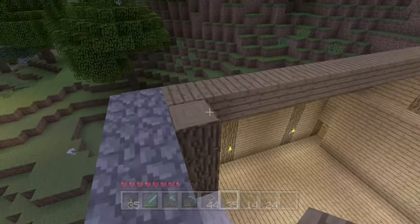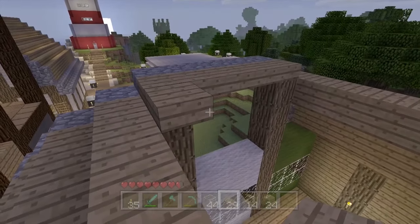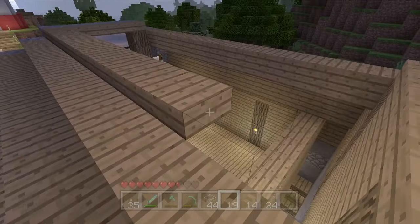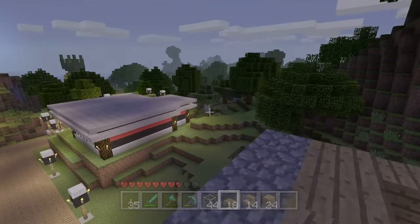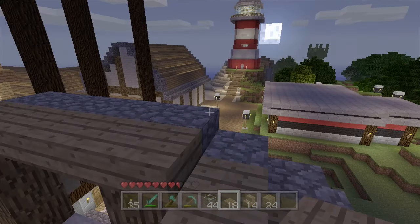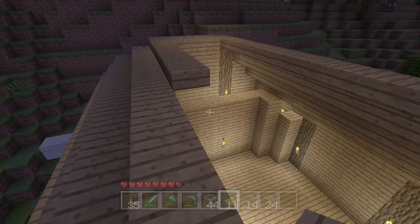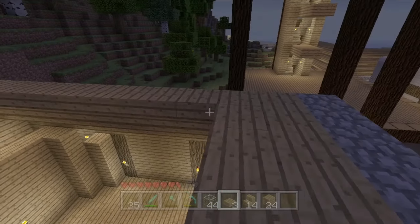I forgot how good my world looks at nighttime. I rarely see it at night. I made a promise when I was making my Bahama Breeze restaurant that I wanted to spend more time at night in my world, because it looks really good. Especially the lighthouse - the lighthouse looks so good at night. And even the pineapple too, because there's like a glow at the leaves. Let's just fill this in with the last pieces of slabs.